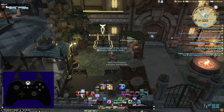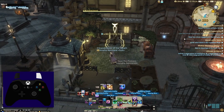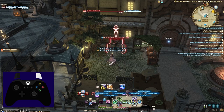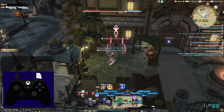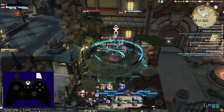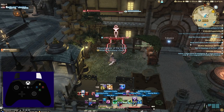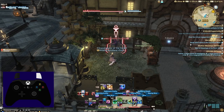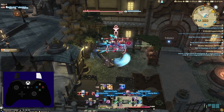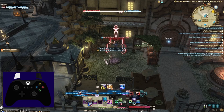My approach is as follows: right trigger focuses on combos, with face buttons being my single target combos and d-pad being AoE. On Reaper, I have Slice, Waxing Slice, and Infernal Slice on A, B, and X. My AoE is left on the d-pad and up on the d-pad. Right on the d-pad on a right trigger pull is always a stun, and down I use for other utilities commonly used — in this case, Soul Slice, which builds my soul gauge. The left trigger focuses on offensive utilities: raid buffs, OGCDs, ranged attacks, offensive potions, etc.